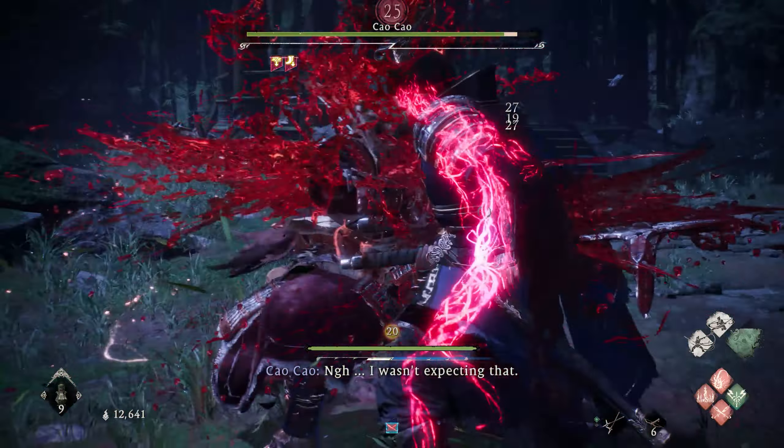For our divine beast, it doesn't totally matter which one you pick, but I went with one that gives extra martial arts damage, a small martial arts spirit consumption reduction, negative effect duration, and slow on enemy upon martial arts — all adding to our insane martial arts ability.